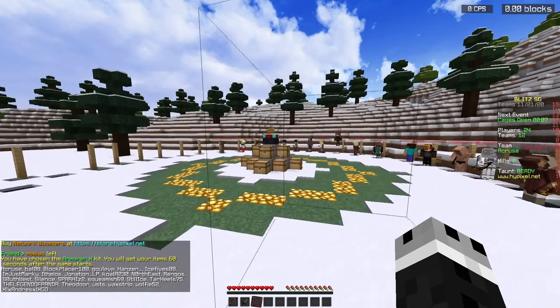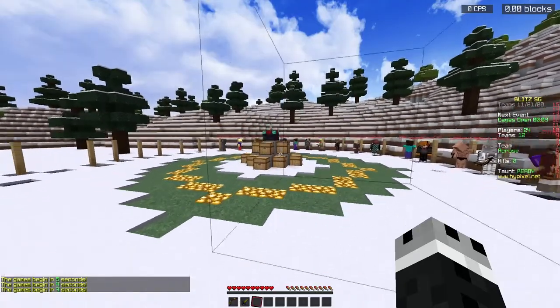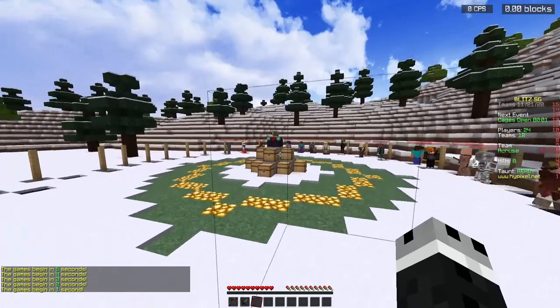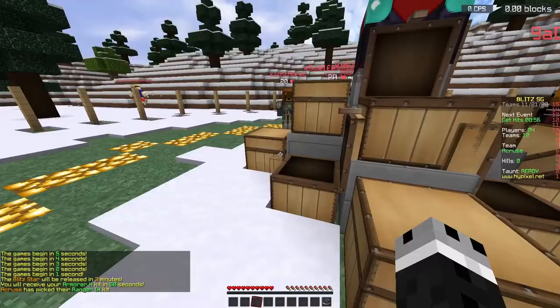What this kit does is you pick it and their health just goes away really quickly. I thought that was the wither kit. No, it's a kit that gives you like mobs.